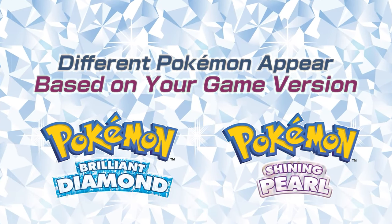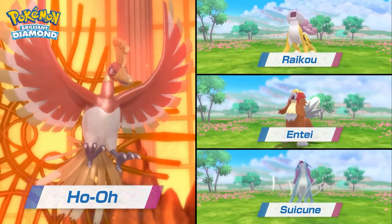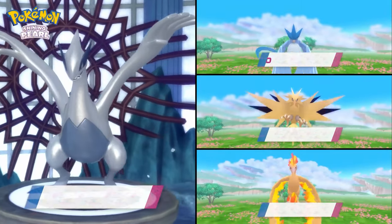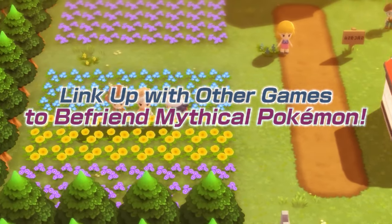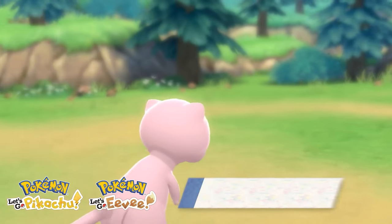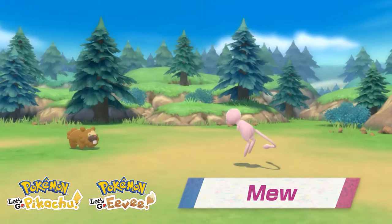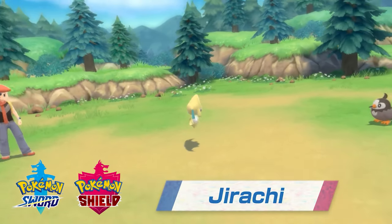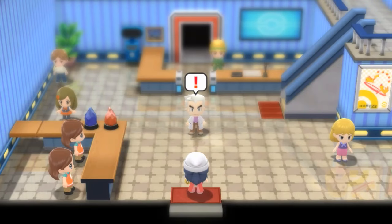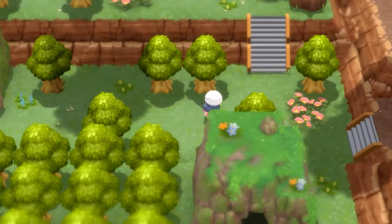They did supplement this when HeartGold and SoulSilver came out. In those games you could catch a bunch of different legendaries, including Groudon, Kyogre, and Rayquaza. In Brilliant Diamond and Shining Pearl you're going to be able to do the same. As you can see by the thumbnail, you can get Rayquaza — my favorite legendary — in this game. It's wonderful.